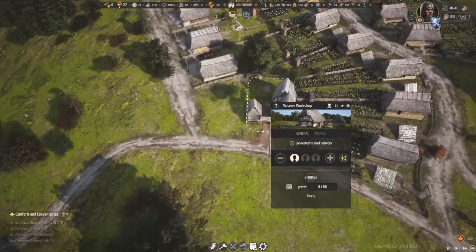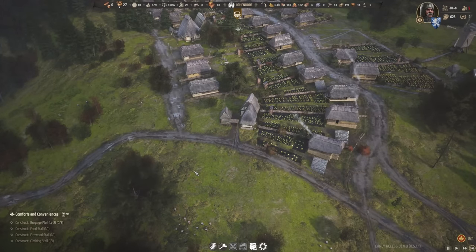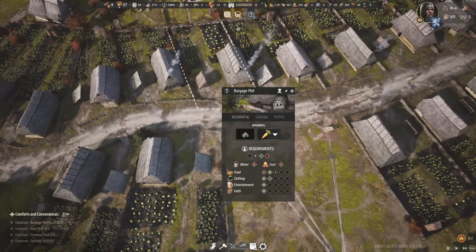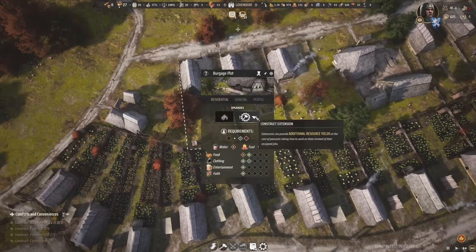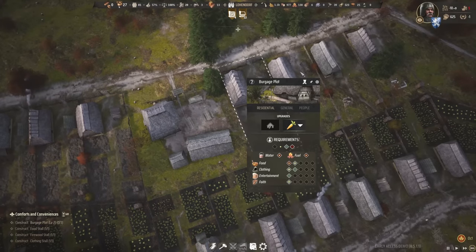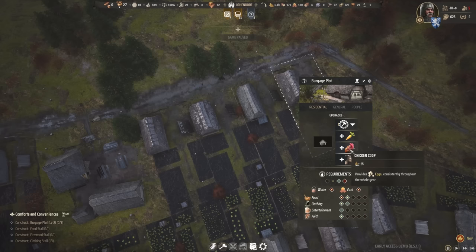Looking at these guys, it's just a matter of waiting for the Weaver's Workshop to actually be up and running and providing wool or linen or whatever it's providing. And there we go — we actually have some cloth in here! So if that gets to the market, they should then have two types of clothing available to them, which would be beautiful. Some of these guys also do need to get their vegetable gardens.